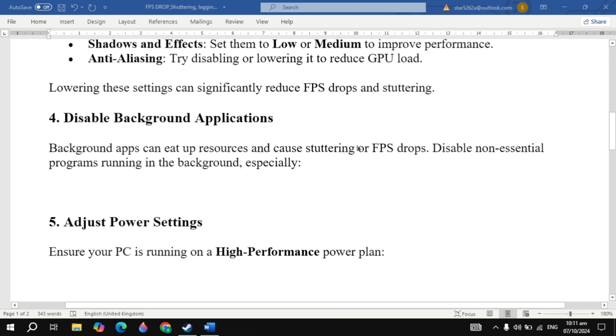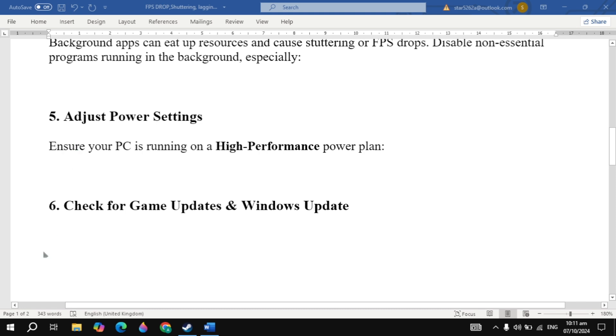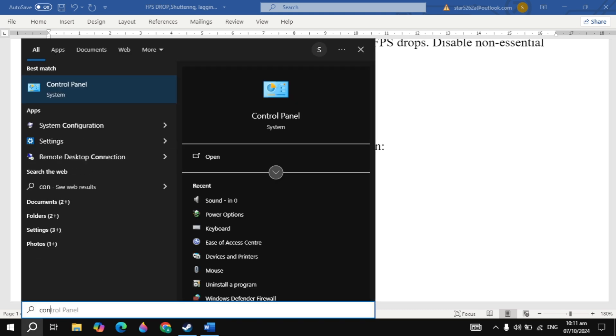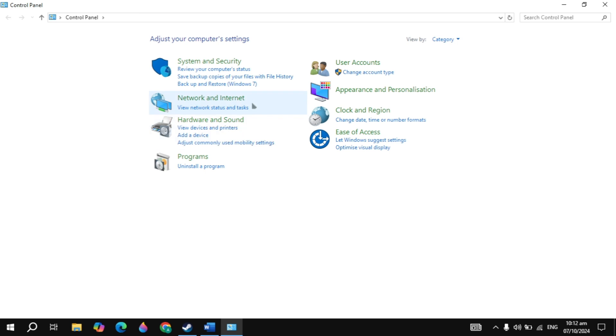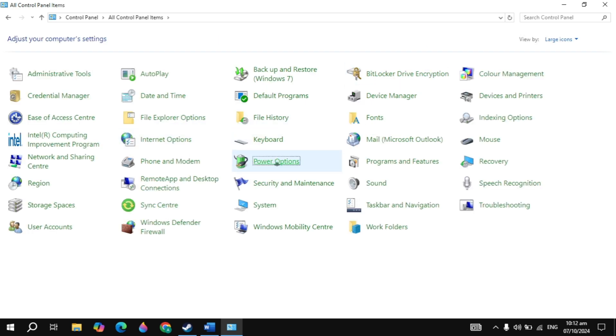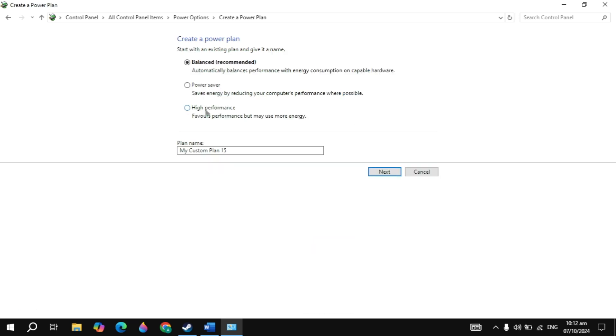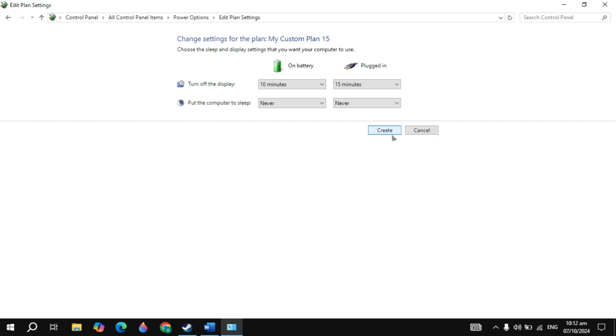If this does not fix the problem then adjust power settings — ensure your PC is running on a high performance power plan. Go to the Windows Control Panel and open it. Click on the view bar at the top, select large icons, then click on Power Options. Click on the option to create a power plan on the left-hand side, select high performance, click next, and then create it.